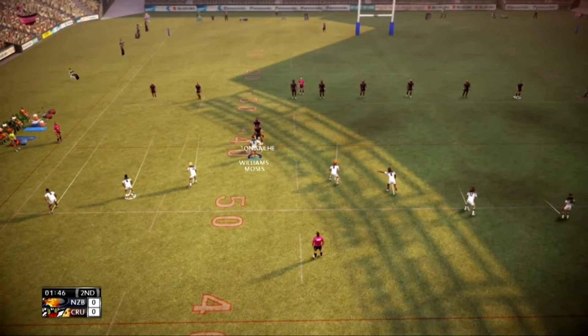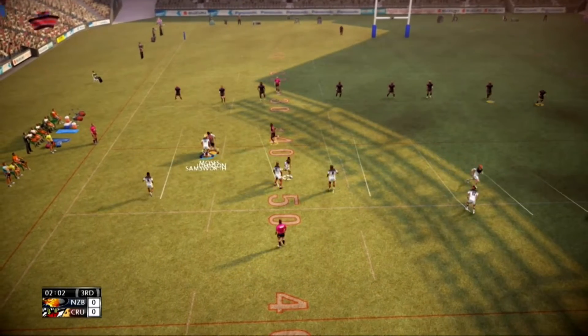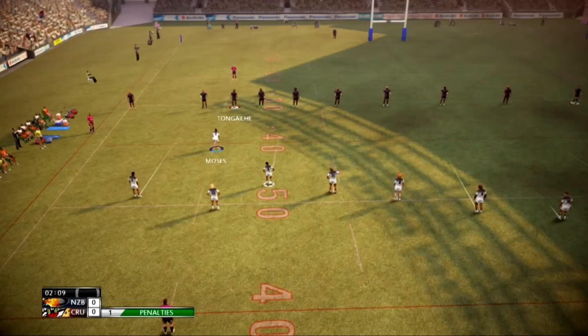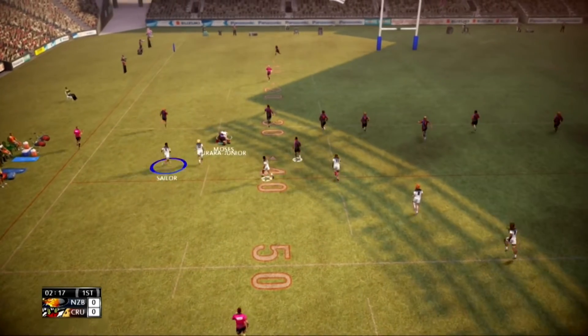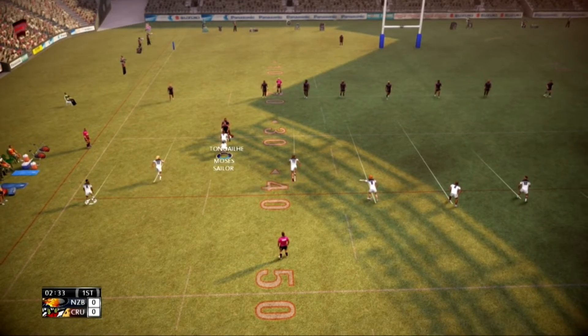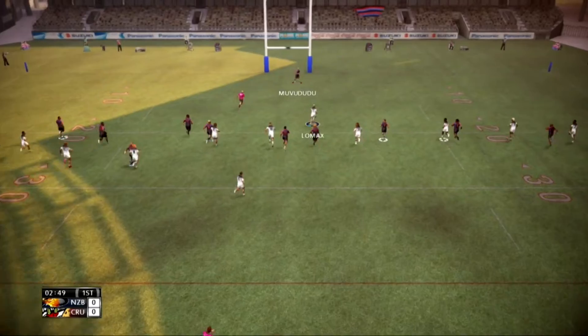Big impact. I wouldn't want to be on the end of that one. Good tackle. This is what we like to see. Offside is the call. The home crowd might not like it, but the call is right. The tackle is made. Webber. Lomax with a line break. Keeps going.